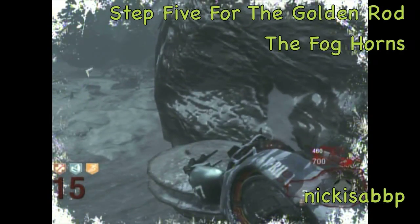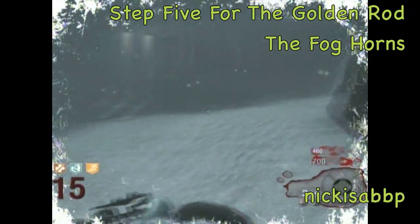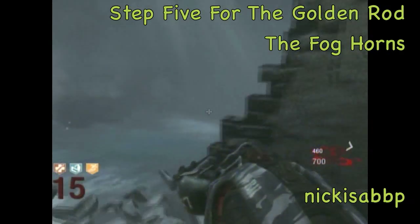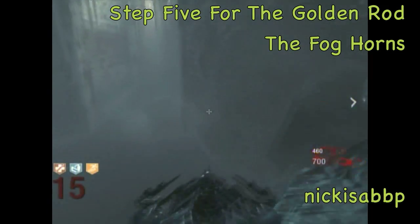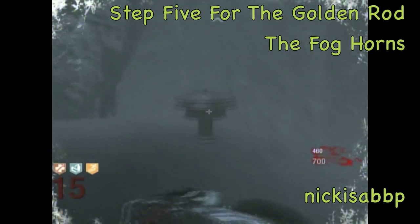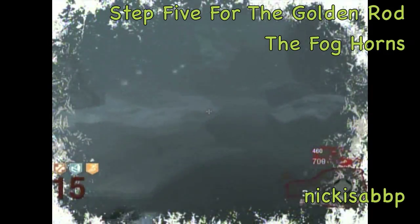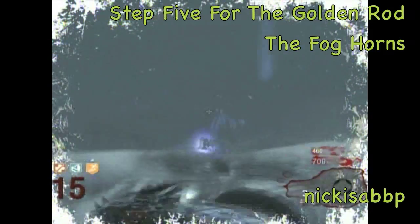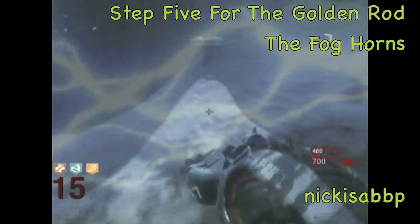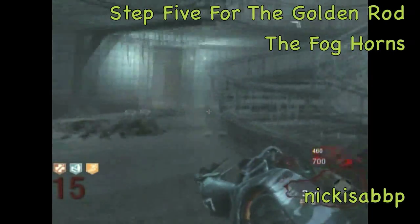The fog horns are a little bit difficult because they have to be set in a specific order. Set the first one — that's the one farthest from the lighthouse. Then go all the way around and set the one closest to Speed Cola — that's the second one to activate. Just set them in the order I'm setting them in this video because it's the right order. The third fog horn is the one closest to the lighthouse.